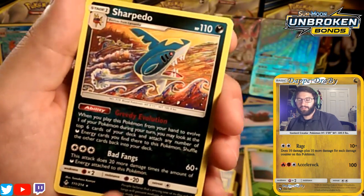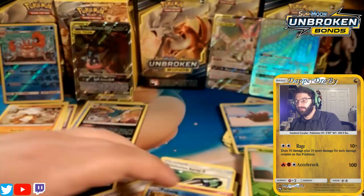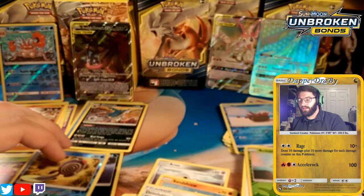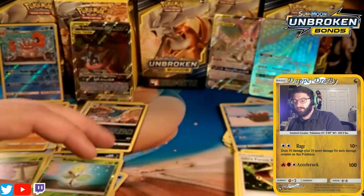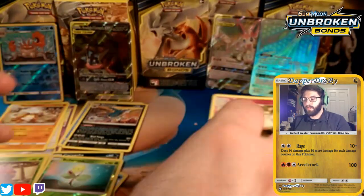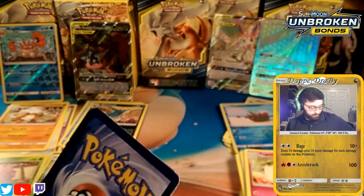We also get a Sharpedo with Greedy Evolution — that pairs nicely with Politoed. I'll set the Politoed down here. Last pack of this second box — can I get some magic?